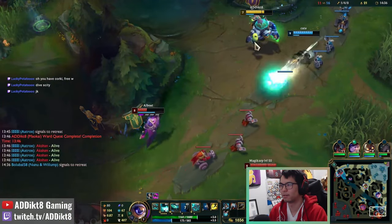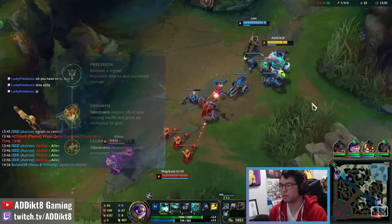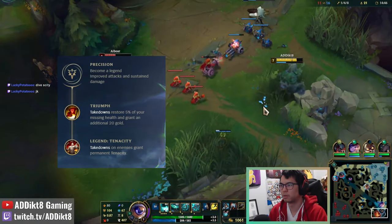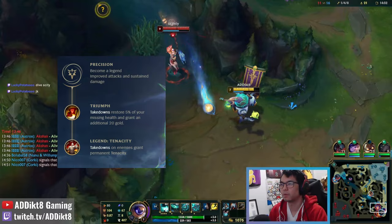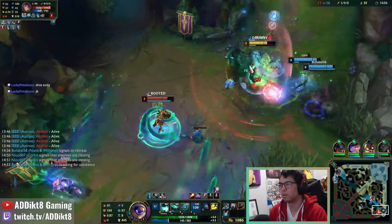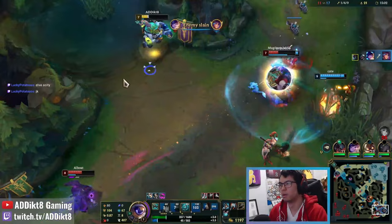Since the removal of up to 25% tenacity from the Unflinching rune, you may want to set up your secondary rune page to the Precision tree purely to gain access to the Legend Tenacity rune to regain that lost tenacity. You should be able to fully stack this by 14 minutes into the game, granting a total of 20% tenacity. This will be the rune tree I take if I especially need tenacity versus long duration CC comps like Morgana, Ashe, or Braum.